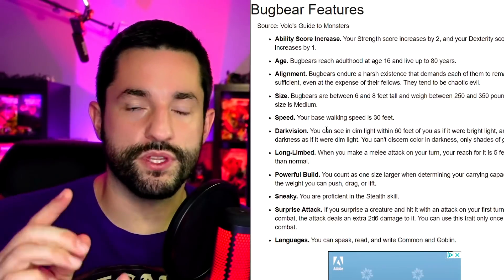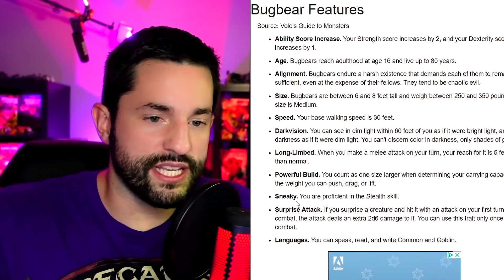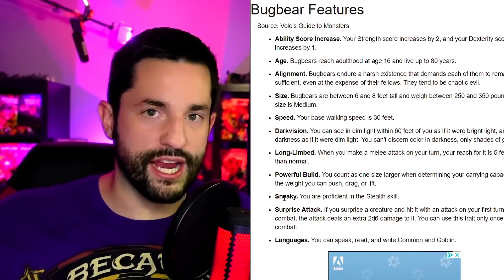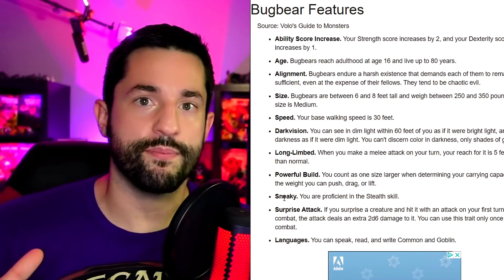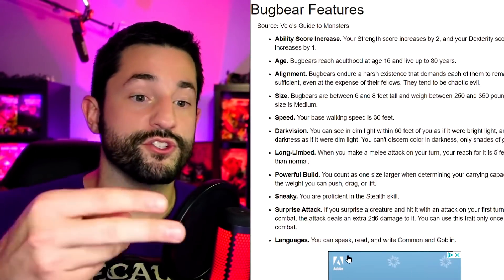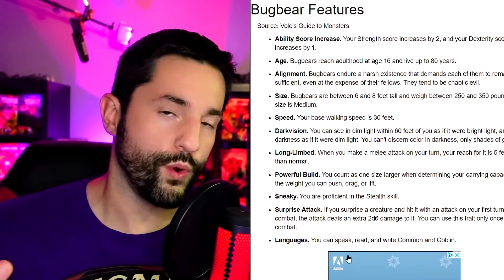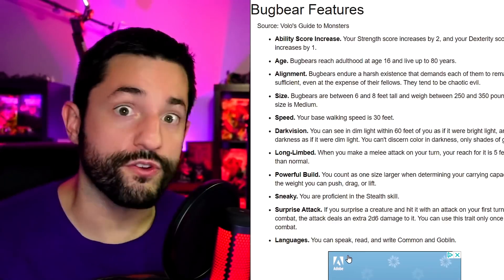Now here's where the customization really kicks in. If you wanted to build a bugbear but you didn't specifically care about being sneaky — and you probably wouldn't care about the surprise attack feature either — you could take those out and spend those points somewhere else. Maybe you want to create an elephant-type race and spend those points to create a trunk for yourself.